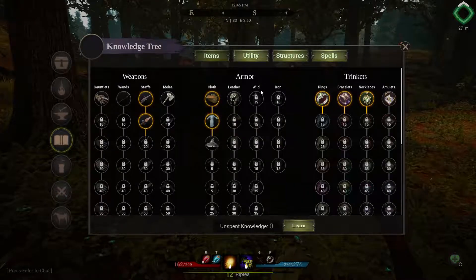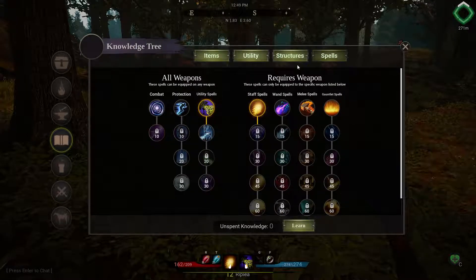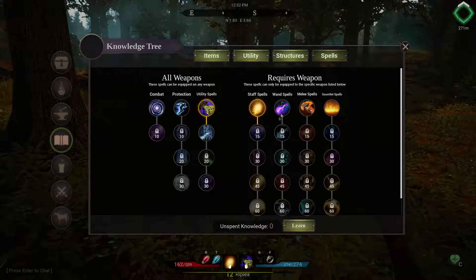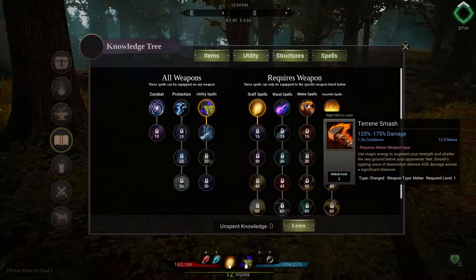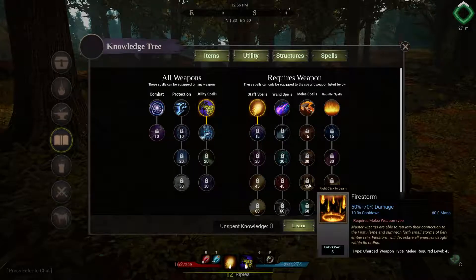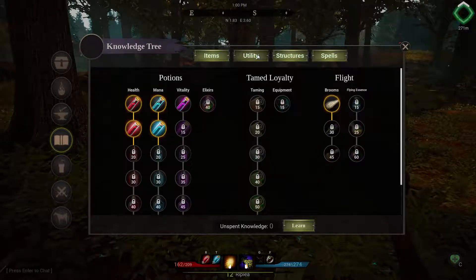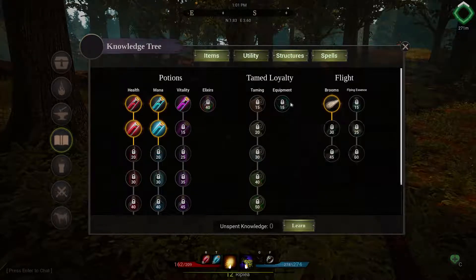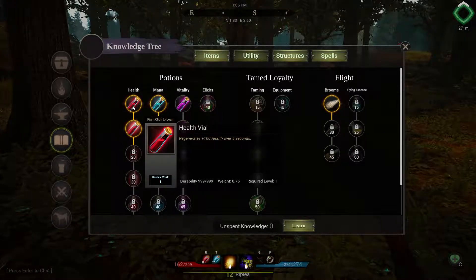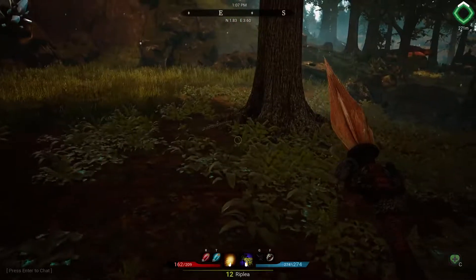I guess you can start out with the leather and switch at level 18 to that. Here's the spell lines if you want to be a caster - it's all different stuff. For a staff you use this line, for wands use this line, for a fighter guy that just wants a little magic on his weapon he uses this line. They've got cool stuff too - like you can tame animals, which I'm gonna get later because I want a horse. Here's the potions - it's real simple, you click on it and they tell you what you need to make.